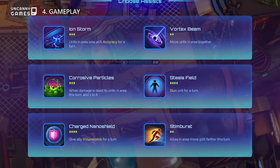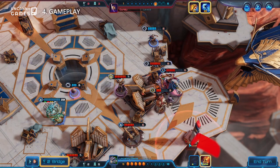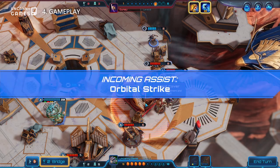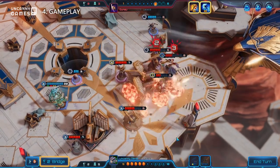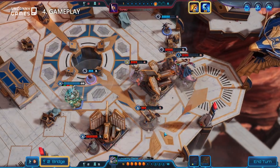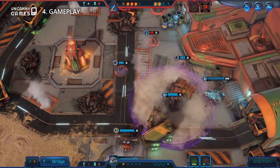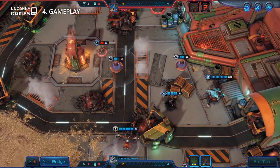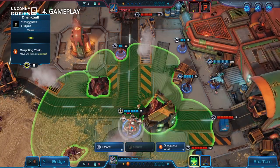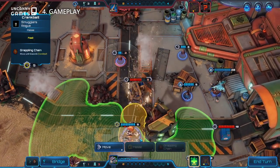In addition, players also get to choose one of 3 randomly chosen pairs of ship assists, which are global abilities that you can use anywhere on the map on anyone. The maps aren't huge, but they have enough variety and environmental elements to keep things interesting. Positioning is absolutely crucial in Moonbreaker, and many abilities allow you to manipulate or exploit good or bad positioning in order to experience their full effects.